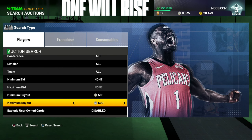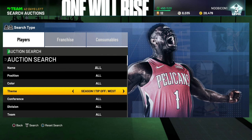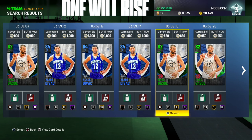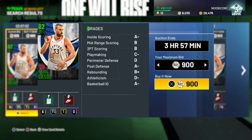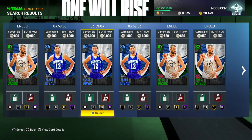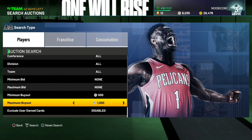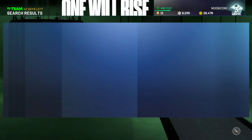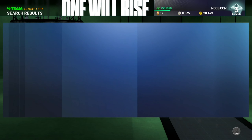Hopping over to the auction house to show you guys — just messing around with filters. I actually did get one to pop up for about a thousand. As you can see, these ones just popped up and they're already sold out. You gotta be quick. The auction house just refreshed — you can go in here, mess around with the filters, and you'll be able to grab yourself a player if you're quick enough.